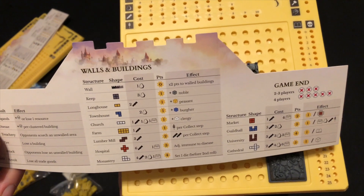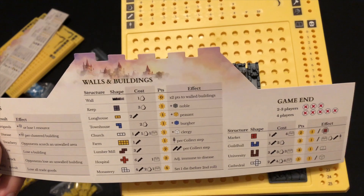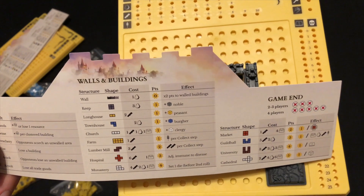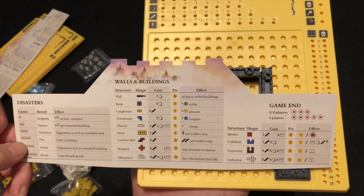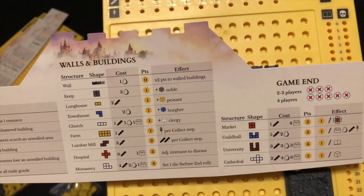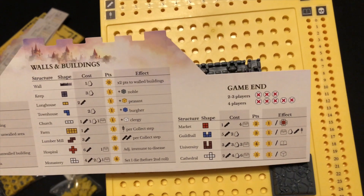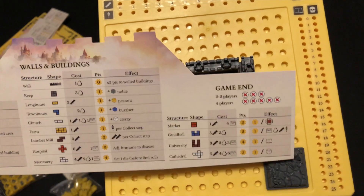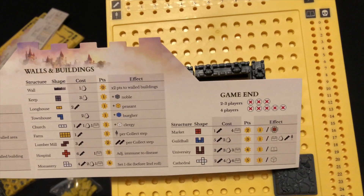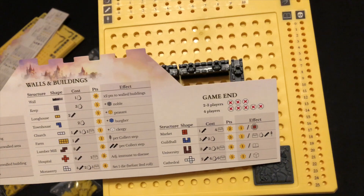You have the farm, which during the collection step gives you food, building your engine so you're not relying on dice for food. Same thing with the lumber mill — there isn't one for stone, which is interesting. The hospital makes adjacent buildings immune to disease, which is one of the calamities. The monastery lets you set one die to the face you want before rolling. The market is worth a point per occupied or empty space. The guild hall is a point per resource at the end of the game. The university gives you an extra point per book you have, and the cathedral gives you a point per worker at the end of the game.